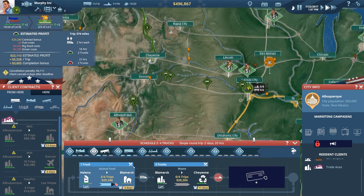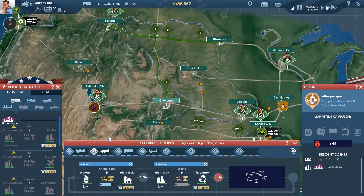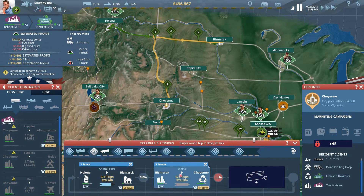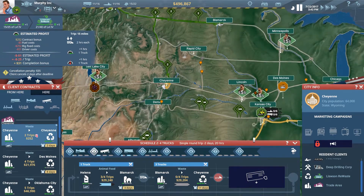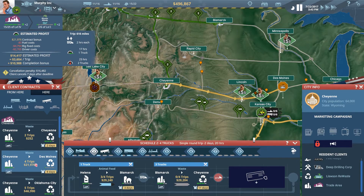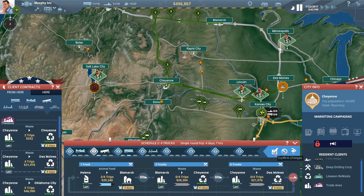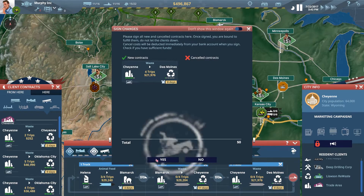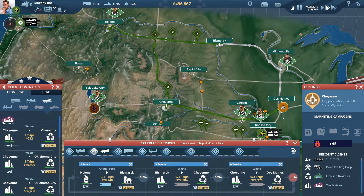So there's one truck on there and the others are heading down to Cheyenne. What have we got from Cheyenne - two trips to Cheyenne, four trips to Des Moines, five trips to Oklahoma City. I'm going to take that Oklahoma City job next because all four trucks are running and that shouldn't be an issue.